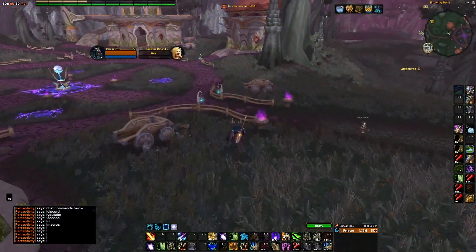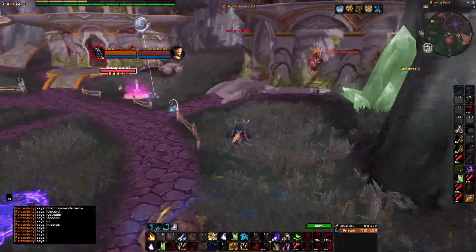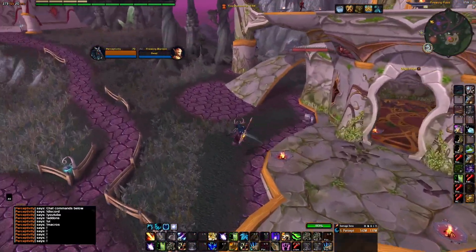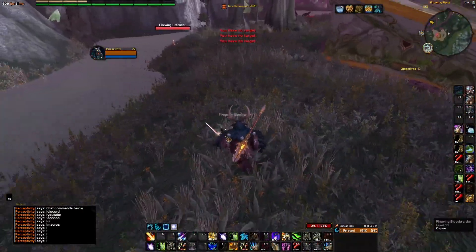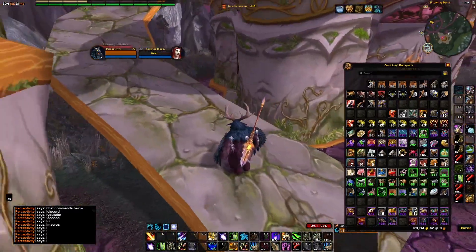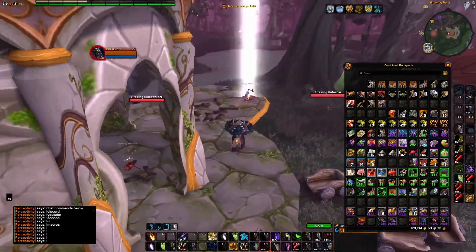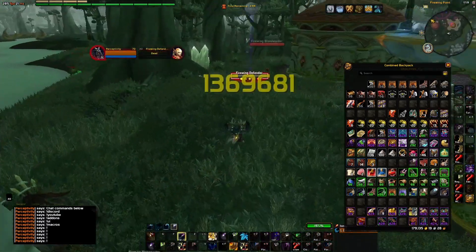In terms of how much gold you'll make an hour, it's very dependent on the loot you get and if any rare drops. But you'll probably get anywhere between 200 to 300 signets an hour — in just two minutes you can already see I've got around 15. The drops are really good and it's a solid farm with zero competition.